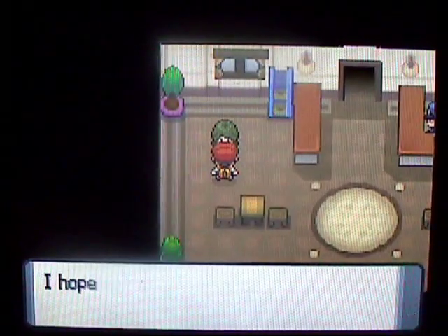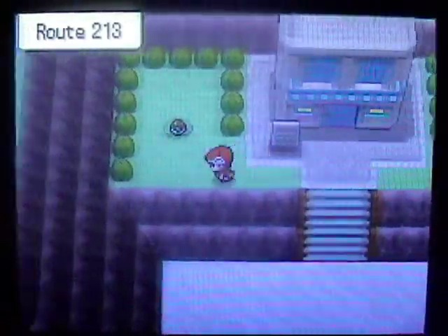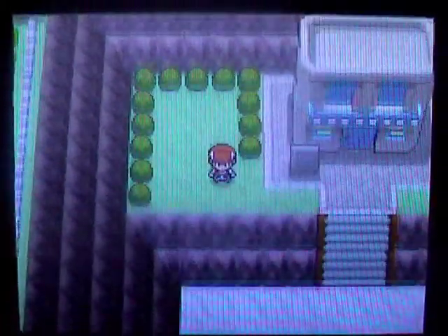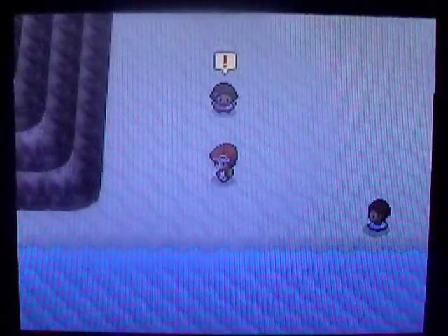I don't remember what this lady does. I guess she just says something about a hotel, so it's not really important. Right when you come out, you'll notice this item right here — you can pick up a Red Shard, so that's pretty nice. And then we've got some trainers to battle, so let's get to it.